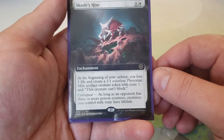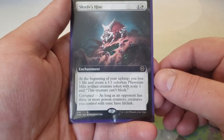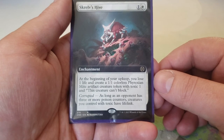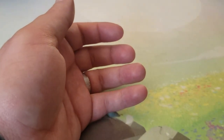Phyrexian Arena — one and two black: during your upkeep draw a card and lose a life. Phyrexian Awakening — two and a white: when it enters incubate four, and Phyrexians you control have vigilance — they can block, except Mites where vigilance is irrelevant. Sculpted Perfection — two, one white, one black: when it enters incubate two, and Phyrexians you control get plus one/plus one — another lord with incubate. Screlv's Hive — one and a white: at the beginning of your upkeep lose a life and create a 1/1 Phyrexian Mite token; if an opponent has three or more poison counters, your creatures with toxic also have lifelink.